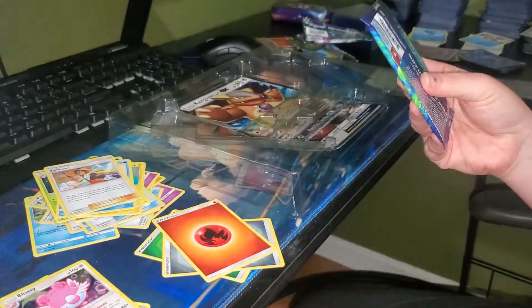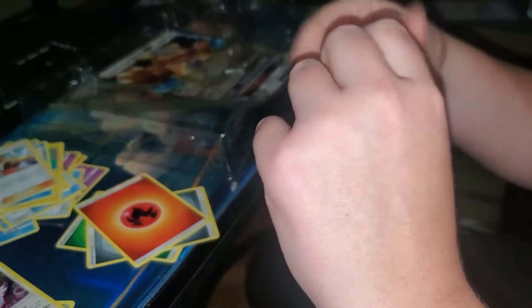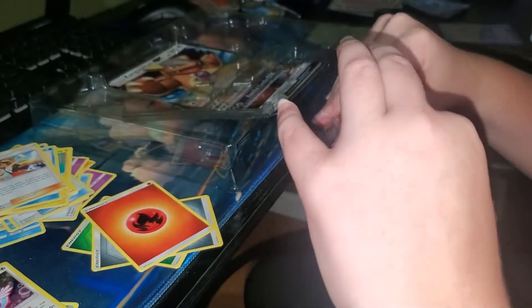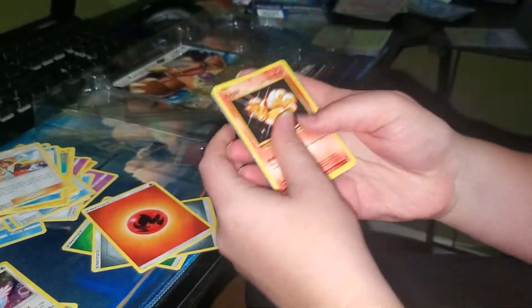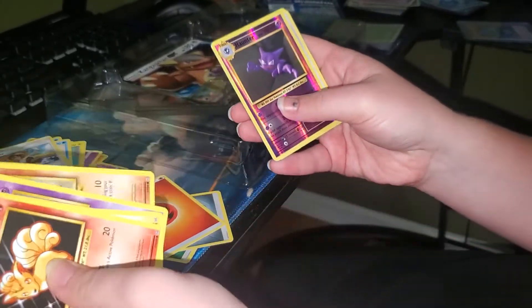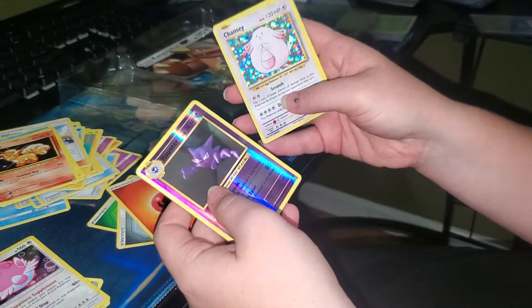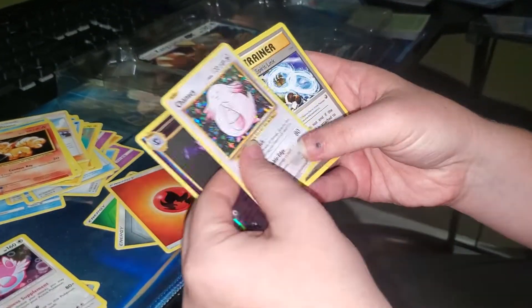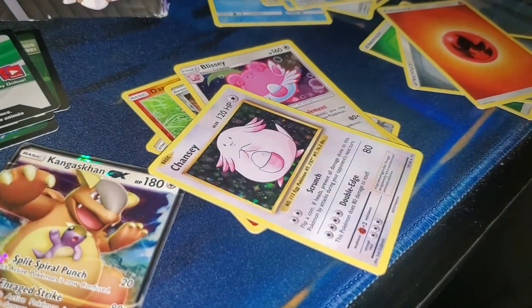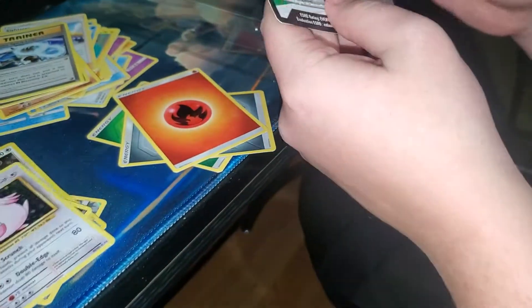All right, save one of the better packs for last. Let's see what she can pull from an Evolutions. Electabuzz, Haunter, Haunter, and a Chansey holographic. Look at that, you guys — that's very nice. That is pretty neat. You can leave this one out, this is your big head.